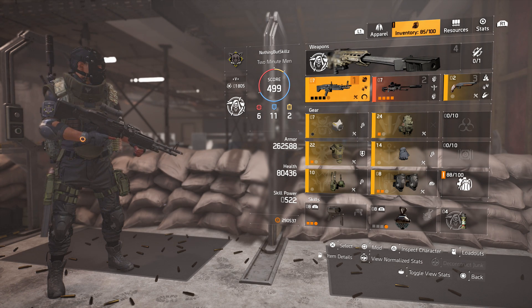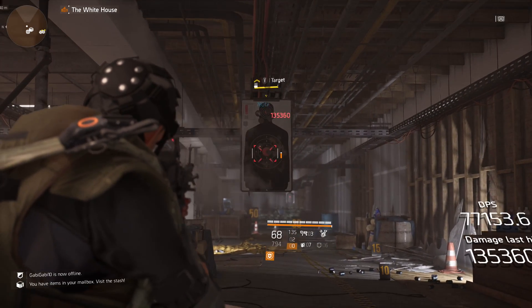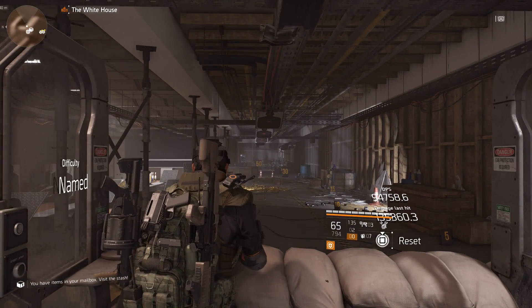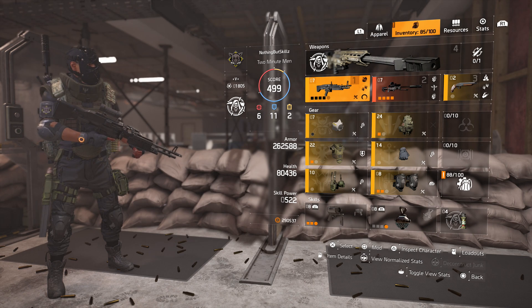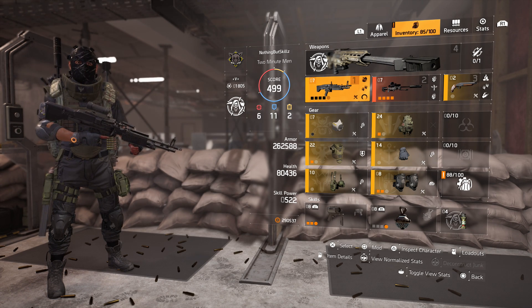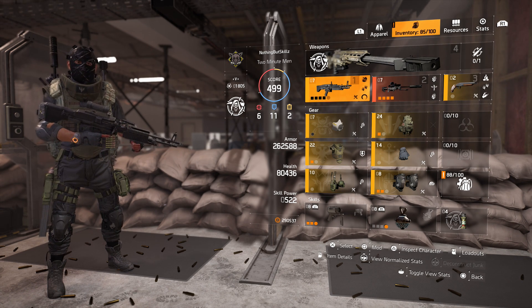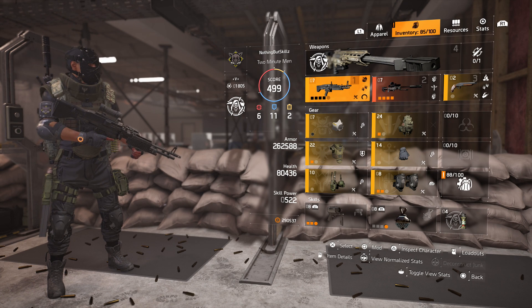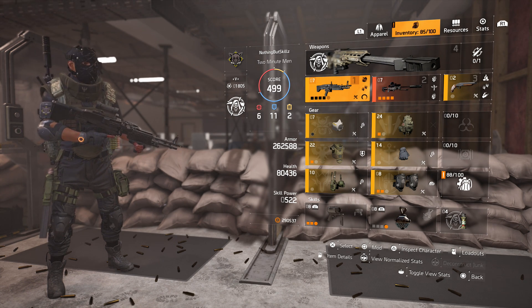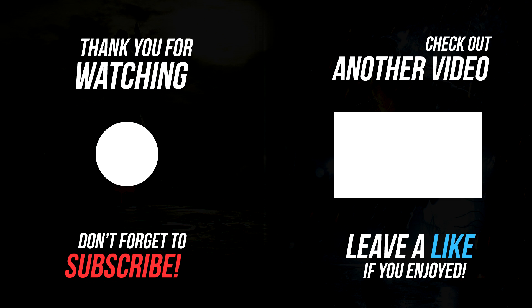At the end of the day it's really about running 6-11-2, 262k armor, 80k health, and 522 skill power. Let me know if you guys have any questions. I appreciate all the support and I'm just trying to make more builds to make it easier to get into the raid. I'll be dropping easy tutorial guides for every boss — I already put one out for the last boss but I'll cover the first, second, and third boss too. Also check out my Discord in the description — we're at about a thousand members looking for raid groups. Until the next video!